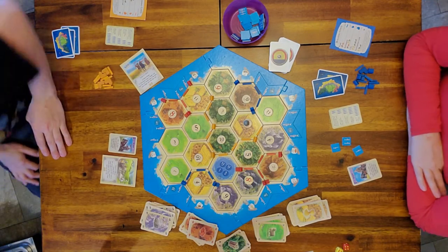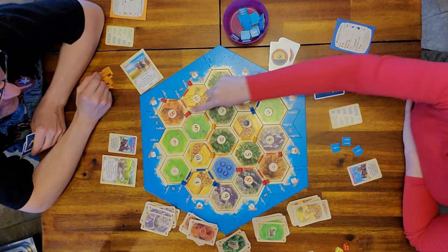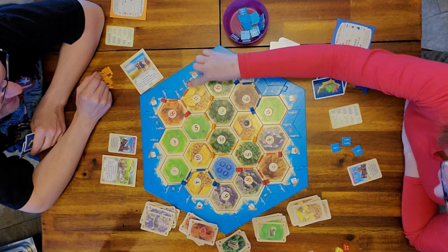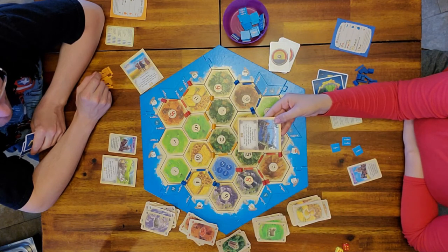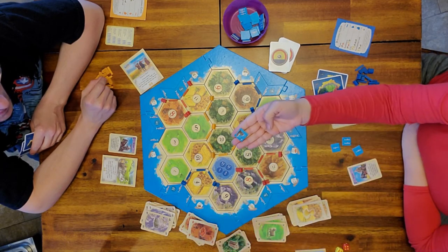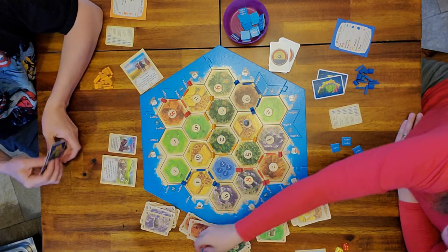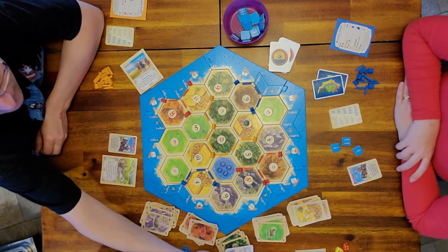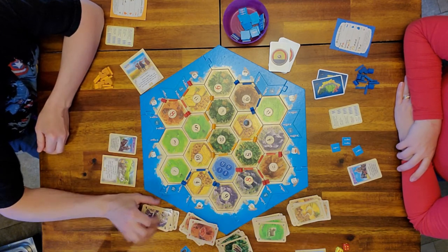And that's it — the kids win! One, two, three, four, five, six, seven, eight, nine — Harbormaster: 10, 11. They needed the Harbormaster because they have the dirty old boot, but they still won the game. And that is Fishermen of Catan, which comes with the Traders and Barbarians expansion.